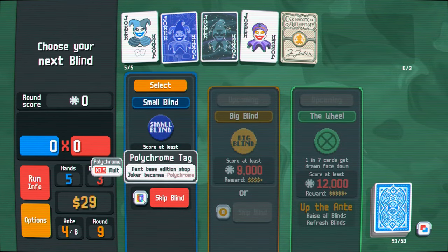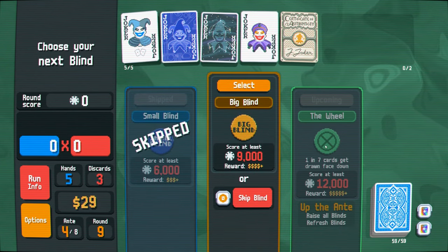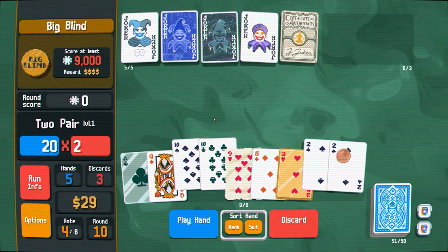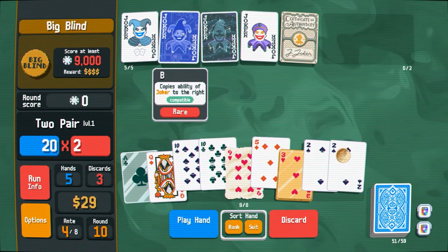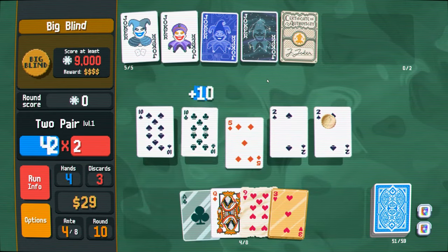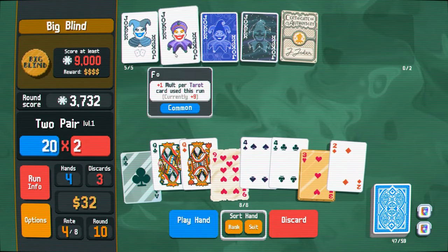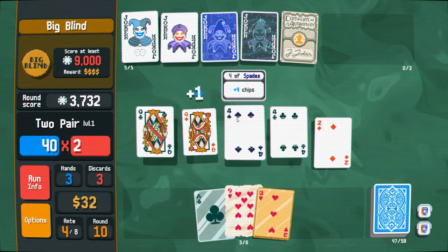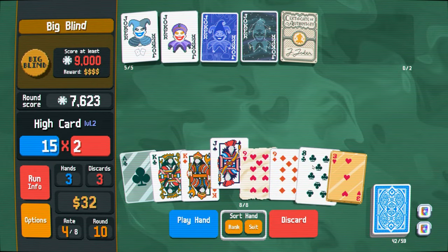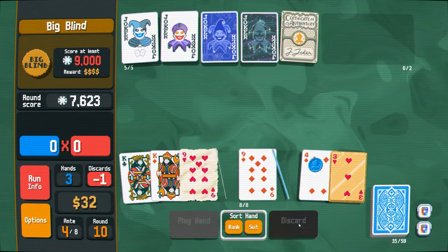I'll probably buy this voucher. Polychrome — that's pretty good. Let's do that. Because now I get two polychromes. One in seven cards get drawn face down — oh no! I forgot to do it again. Five. Queen, queen, four, four, two. I think we're pretty safe — we have lots of hands we can play. I can greed a little here. I'm gonna get rid of these and dig for — there's one. We want to find our other lucky card if possible. Nice, we found it.